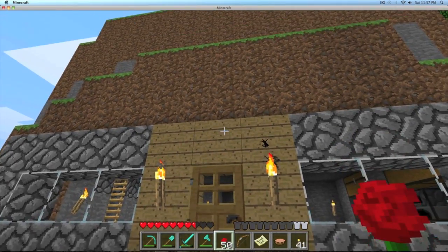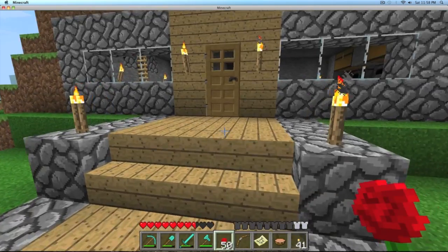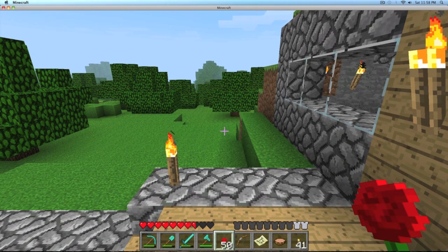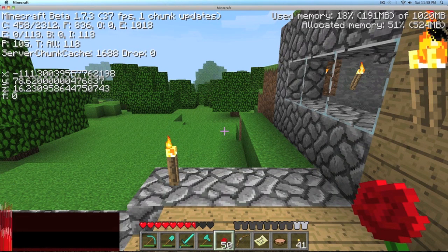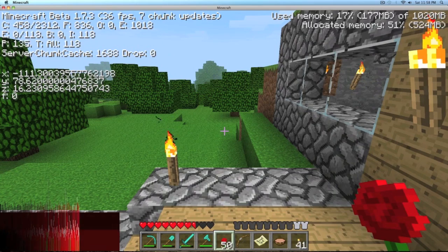My first house is up against the wall, the face of this cliff here. I'm going to give you the coordinates of right in front of the cliff. You might want to watch in HD and full screen so you can see that. X is negative 111, Z is 16. I'll leave that up there for a few more seconds — you can pause the video if you want to.